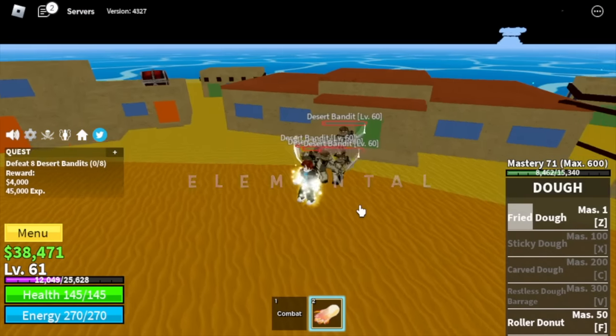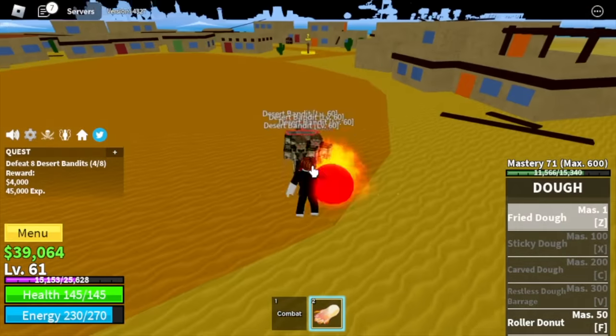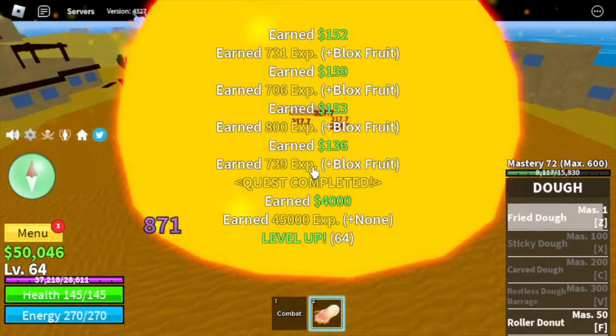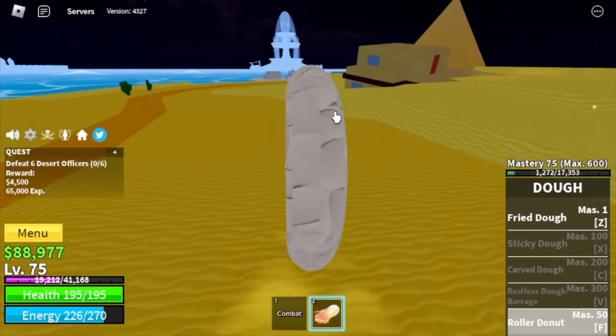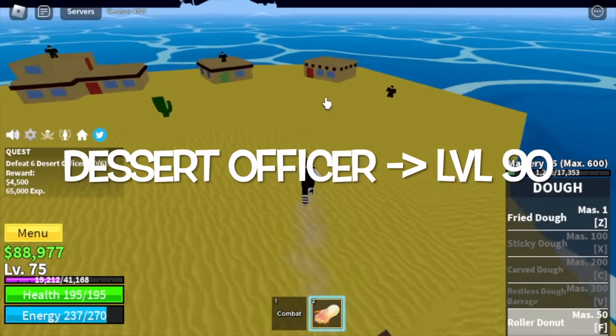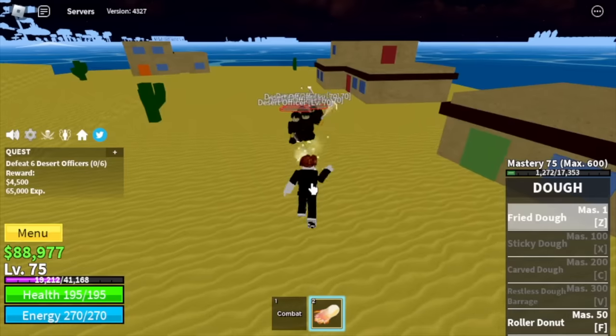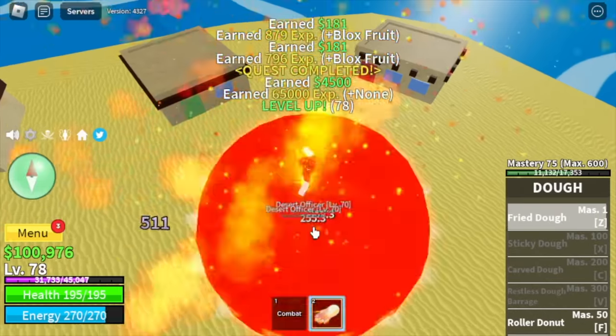Don't worry, Elemental is in effect with the Desert Bandits. You're gonna grind here until you reach level 75. By the way, we've already unlocked the Roller Donut F skill. So at level 75, your next target is the Desert Officers, and yes, Elemental is in effect. We will grind here until you reach level 90.